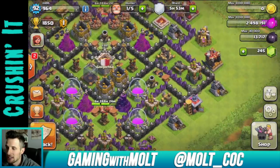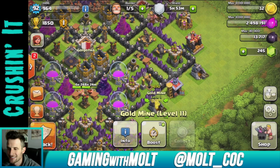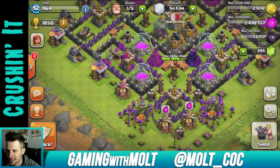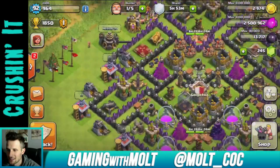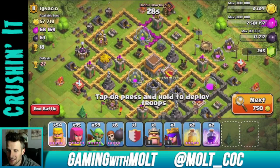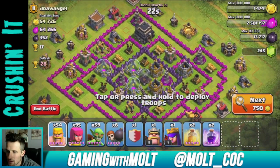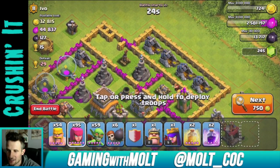I totally forgot - all my gold is gone now, so that means I can't even search. Let's collect all the gold from these collectors - that gives us a couple of searches. We're just going to have to hope it's there. I'm not really too worried about trophies right now, I just need to find bases with stuff on the outside that can help me get enough gold to continue searching.